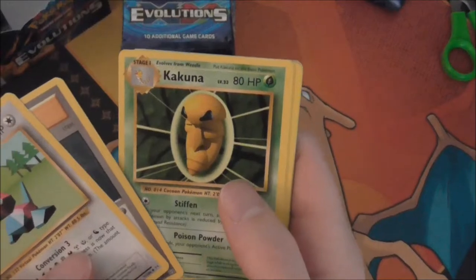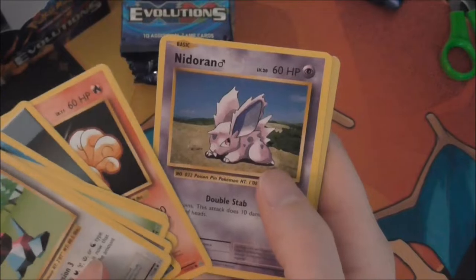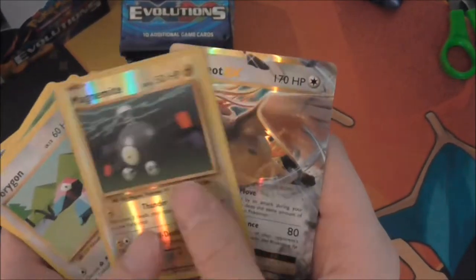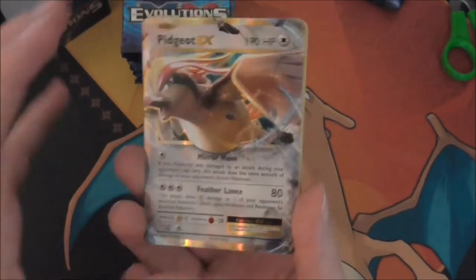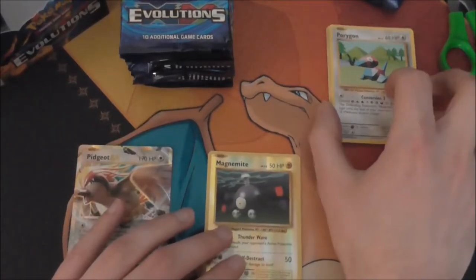First pack: Porygon Pokedex, Kukuna, Weedle, Badger Cup, Dark Energy, Vulpix, Nidoran, Magnemite — and starting off strong, we have a Pidgeot EX!